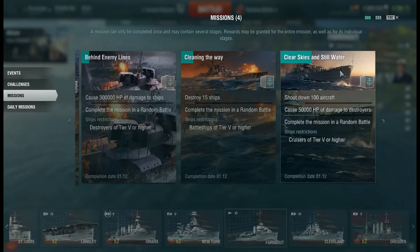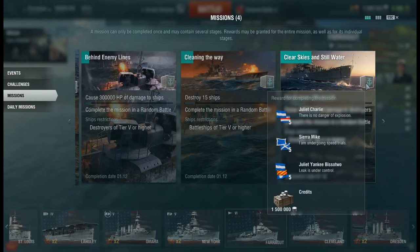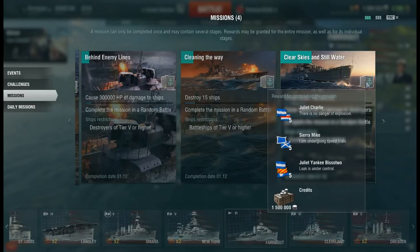Last but not least, you have the cruiser mission, tier 5 or higher. You need to shoot down 100 aircraft and cause 50,000 points of damage to destroyers. You get 5 Juliet Charlies, 5 Sierra Mikes, 5 Juliet Yankees, and 1.5 million credits. If I were you folks, I would do this as soon as possible, because I wouldn't be surprised if before too long they lowered the amount of rewards.